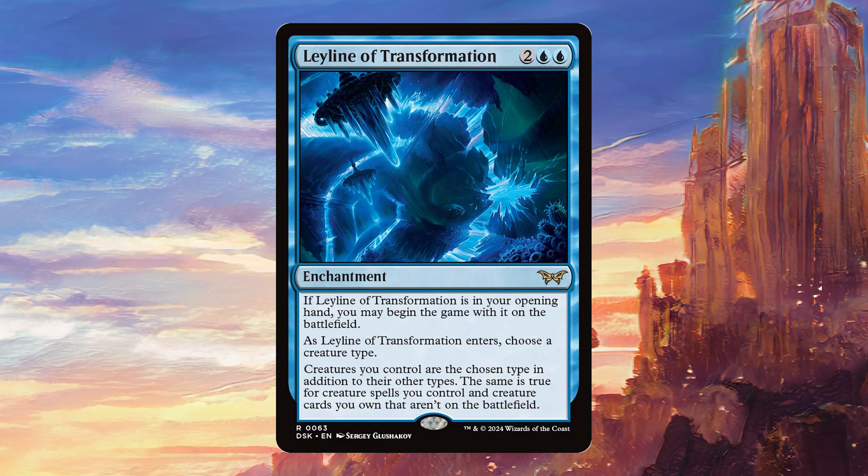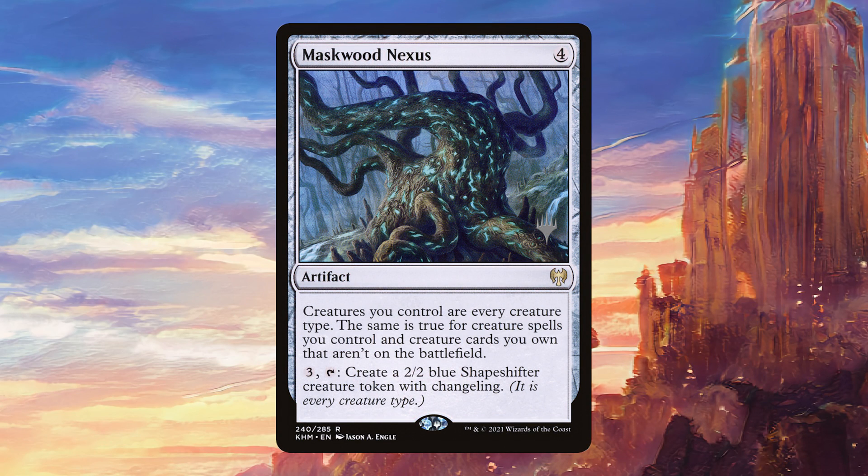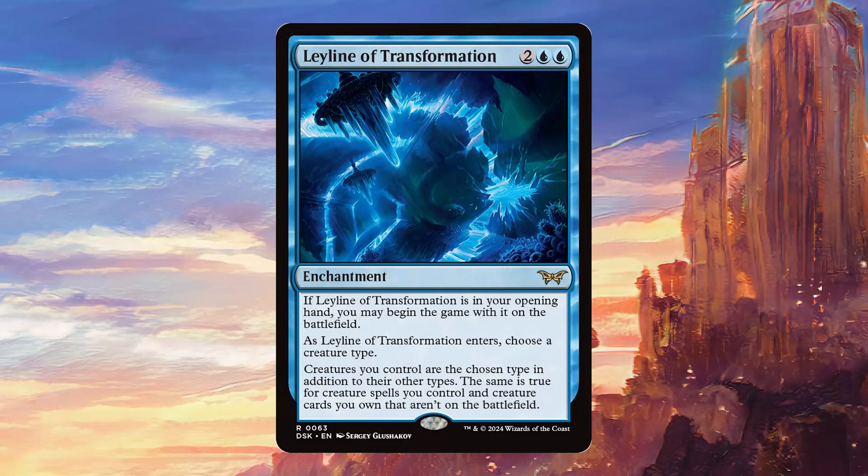But how does this compare to similar cards that do the same thing? In general, I think this is quite a bit worse than Maskwood Nexus, because Maskwood Nexus gave everything all creature types, which is obviously an upgrade, even though it's probably not going to matter that much most of the time. But it also was colorless and allowed you to make tokens. The only advantage that this has over that card is that it can come in for free if you have it in your opening hand.